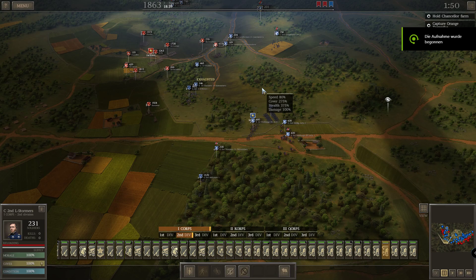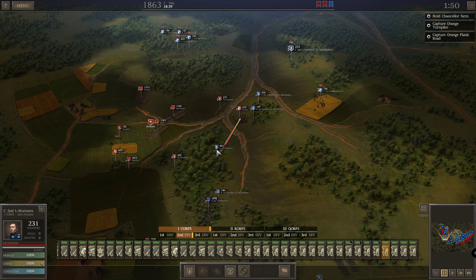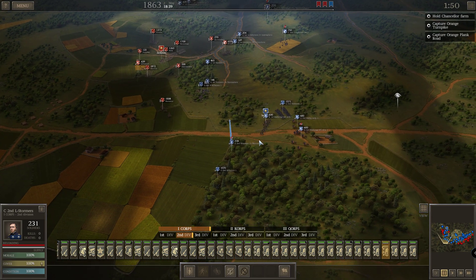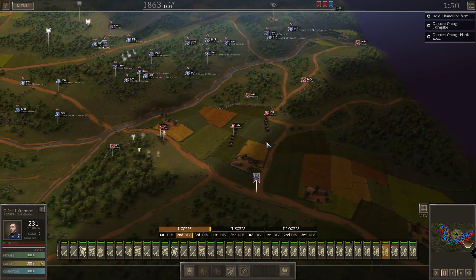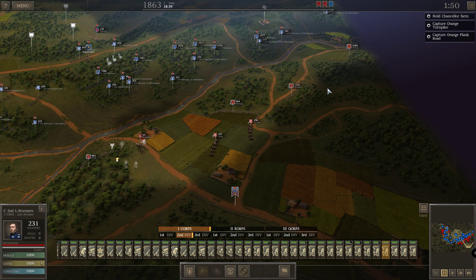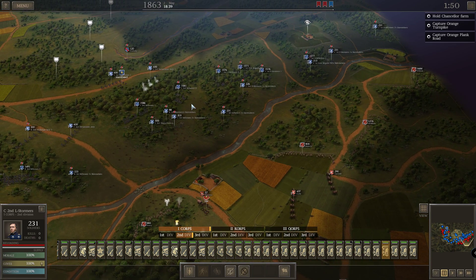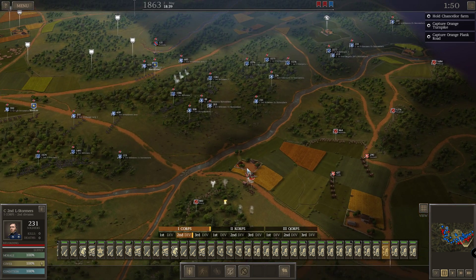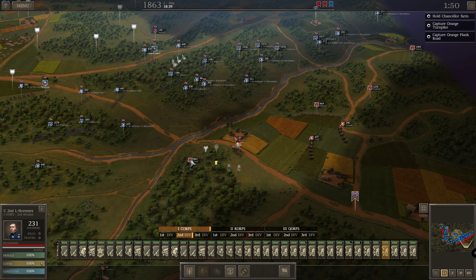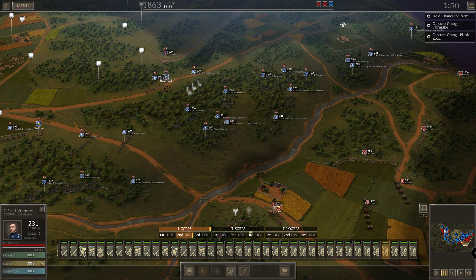Hello tacticians and strategists, welcome back to Ultimate General Civil War playing Hardball. We are in the thick middle of the grand Battle of Chancellorsville. Our right flank has been attacked and is a bit weaker, while our stronger left flank is attacking the apparently weaker left flank of the enemy. The plan is to break through here in the middle once we cross this river. We will shoot these guys for one complete salvo and then shift fire to this area to paralyze them.